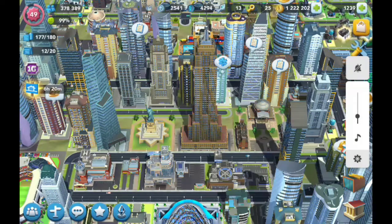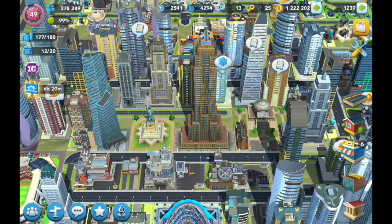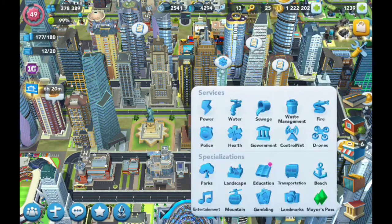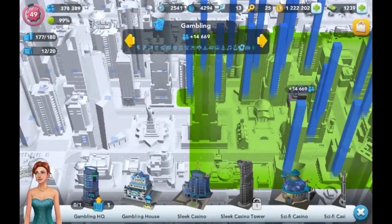Welcome to another video. Today in SimCity Build It I'm going to show you an easy trick you need to know — it is the best specialization in the entire game. First, let's go to specializations. The best category is going to be gambling. If you don't have it, you unlock it at level 25, and once you access it you'll be able to get these benefits.